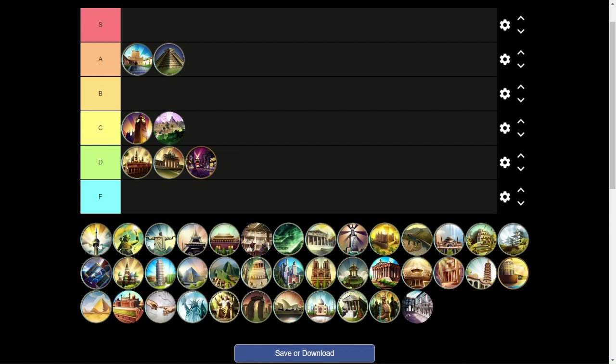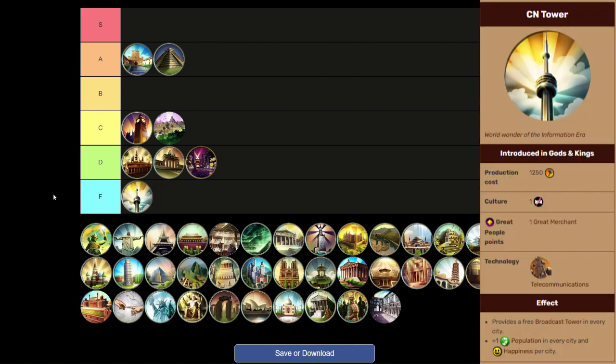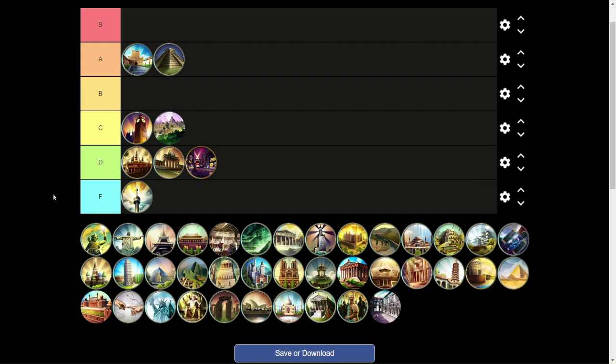Moving on to the CN Tower, which is an F tier wonder. Even though on paper it sounds good, just like Broadway it comes way too late into the game to do anything. A free Broadcast Tower is nice, but at that point you probably have all the social policies you really want. Plus 1 population and plus 1 happiness to each city sounds good, but you probably already have a lot of both. You're better off making units or researching science instead of building the CN Tower.